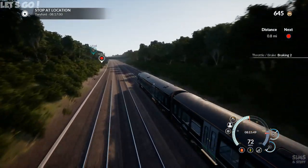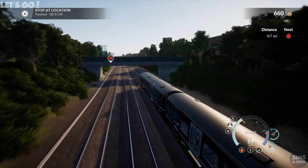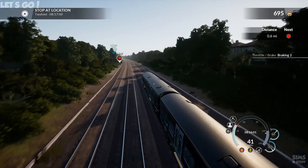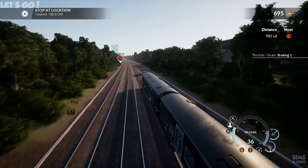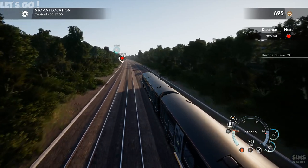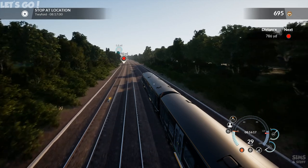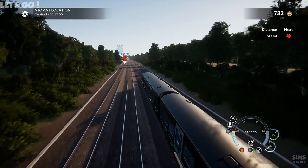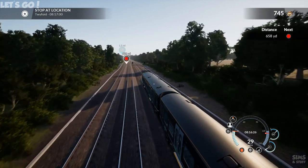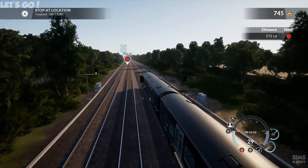We've got a red coming up now, so we need to slow down for it — probably not that early, but we need to slow down. This has got a better experience for me outside the cab, because the noise inside the cab is too quiet. So I like doing the journey outside. 600 yards and then we've got to stop.